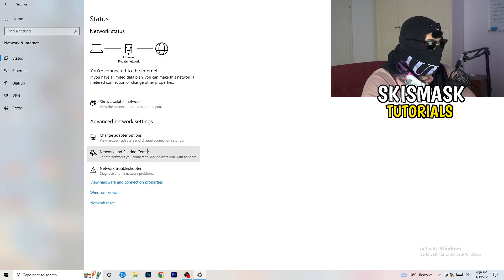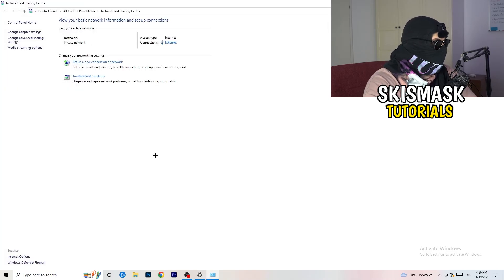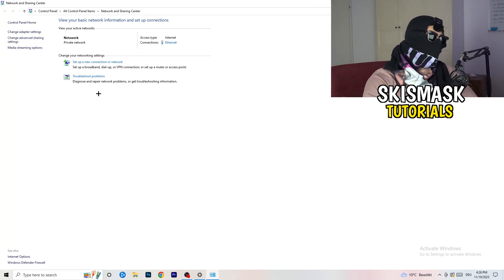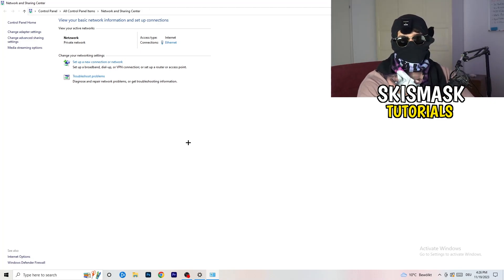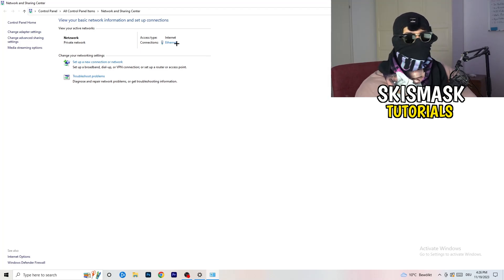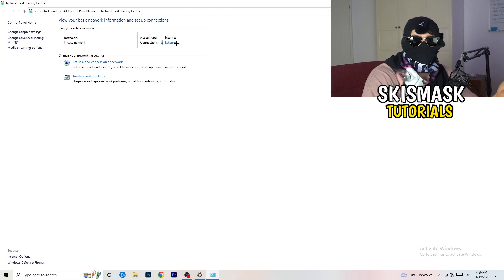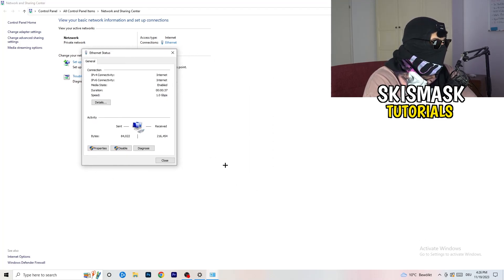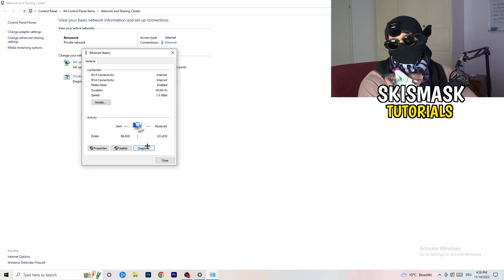Once you're finished with that, close this window and go to the second option: Network and Sharing Center. Click on that. From here you can go to Troubleshoot Problems and use Windows to find any issues. You can also click on the blue link showing your connection — ethernet or Wi-Fi — and a new window will pop up.